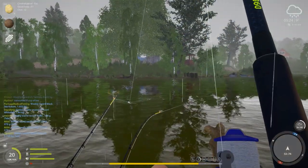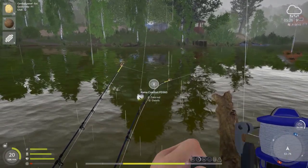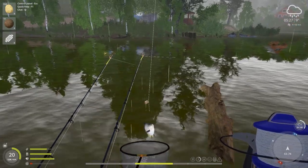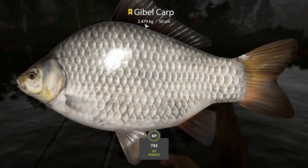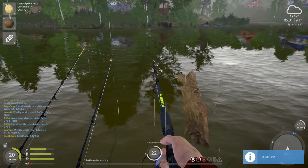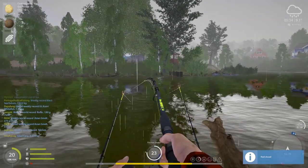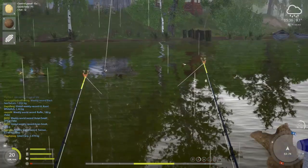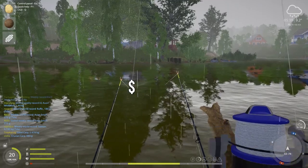It's a gible trophy — I said five seconds ago I don't want the gible trophy, I want the crucian trophy. But that is 100% a trophy — gible trophy, 2.5 kilos. 1.9 is the cutoff so I went almost 600 grams over, that is a huge gible carp. I say yes to all trophies but I really really hope I get a crucian soon. And there's another nice gible — I can just see dollar signs in the water.